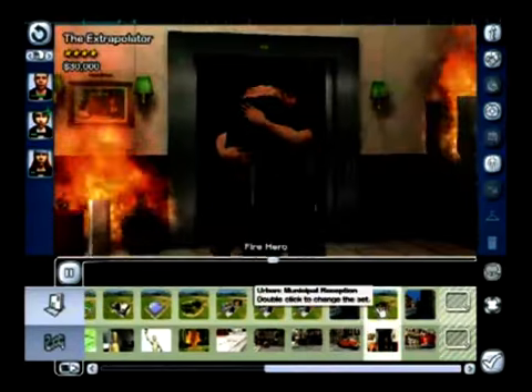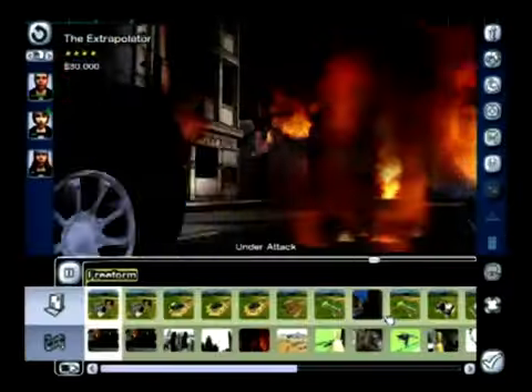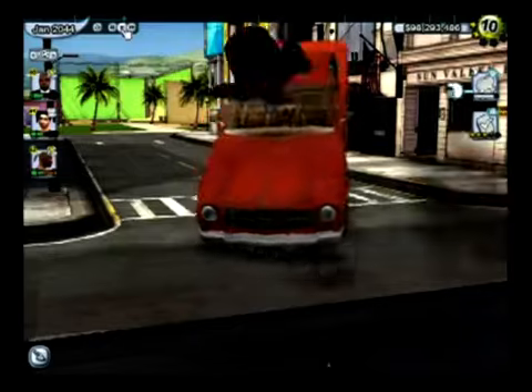So overall, you've seen some of the exciting new features in The Movies: Stunts and Effects expansion. We have new sets, new scenes, new costumes, new fire and explosion effects, overlays, camera and weather effects — giving players the directorial reins to craft their creative masterpieces.